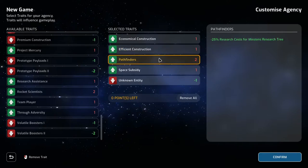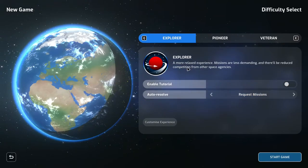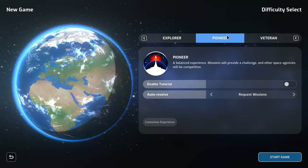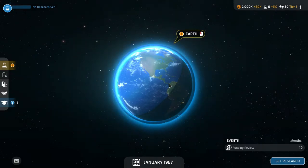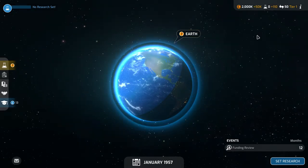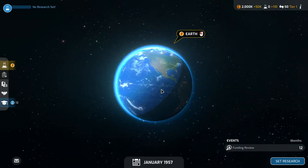The game has three difficulty levels — Explorer, Pioneer, or Veteran, essentially easy, medium, and hard. Even on the hardest setting it's not frustrating; it mainly means other nations progress quicker and mission RNG is tweaked. Once in the game your basic view is Earth from space with a UI menu on the left covering research, missions, spaceport, and diplomacy. There's also the Spacepedia — an in-game encyclopedia that unlocks history and information on rockets and missions as you progress.